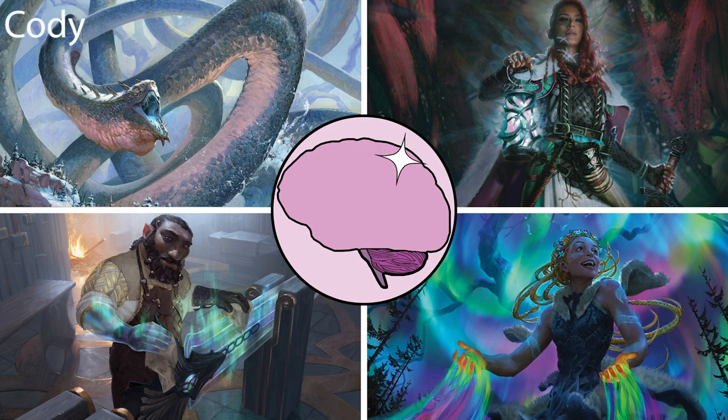First up is Cody, who's playing Koma. His main objective is to gum up the board with creatures and creature tokens, and his main win is through combat damage and overrun effects. Up next is Logan, who's playing Tear Grid. He's trying to make people discard and sacrifice stuff so he can get it back with Tear Grid. And if that's not enough, he can also win with big X spells like Torment of Hellfire.